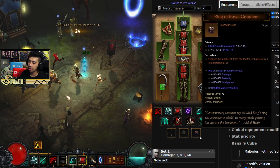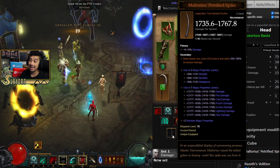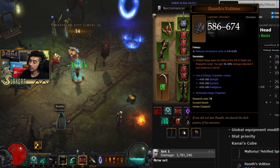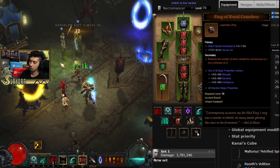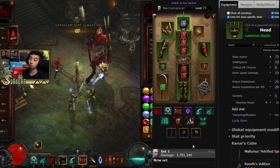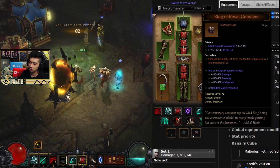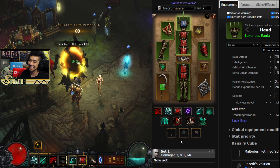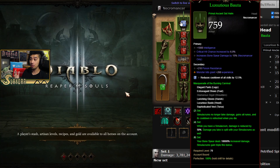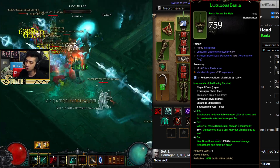If you happen to roll bad on any one of these rings, they can be swapped out by equipping the Royal Ring of Grandeur — those are the things that can be swapped. As far as inside the cube, the Petrified Spike for more damage on your Bone Spear, Razus Volition for the damage reduction, and then Royal Ring of Grandeur. Either one of these can be put into the cube — whatever one happens to roll bad, feel free to throw it in the cube. With the helm, we're really looking for crit hit damage, bonus to Bone Spear damage, and then our main stat which is Intelligence.